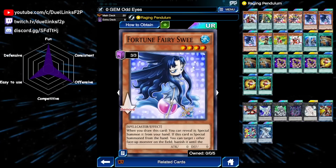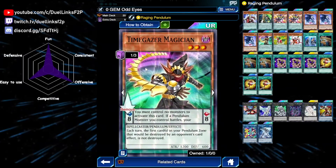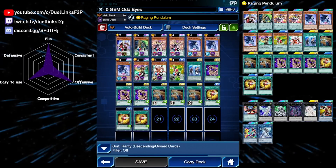Fortune Fairy Sweet is a really good way to remove your opponent's monsters before you commit to your board. A lot of people are playing Orcust right now, and Dingirisu is a really annoying card — it prevents your Raging Dragon from popping cards. So we can make Sweet before we make Raging Dragon to get rid of Dingirisu, then attack for game.